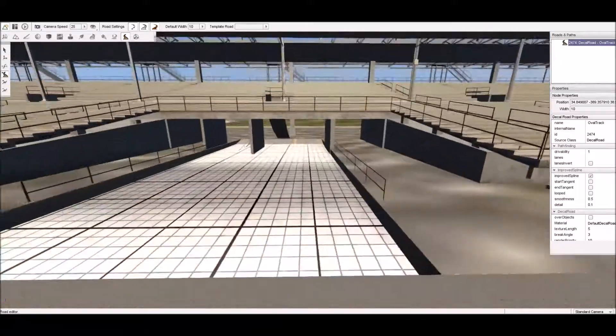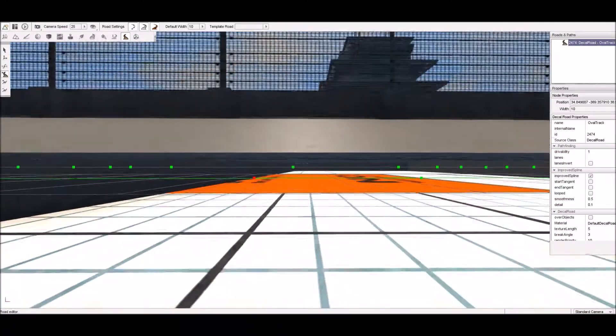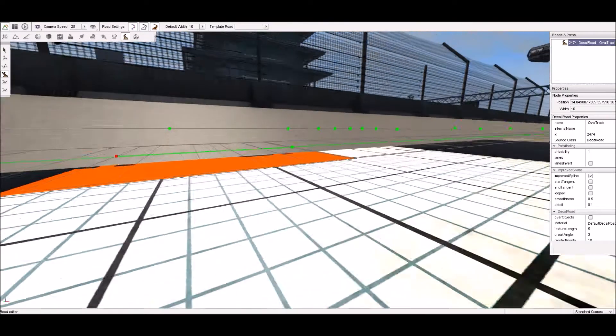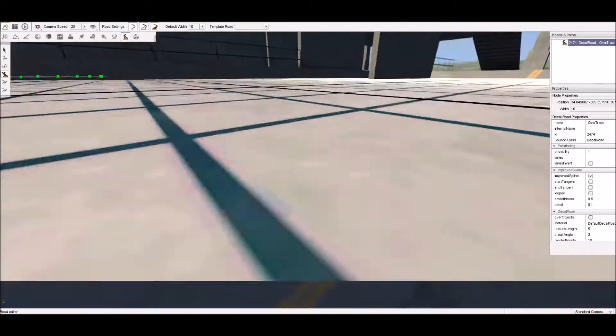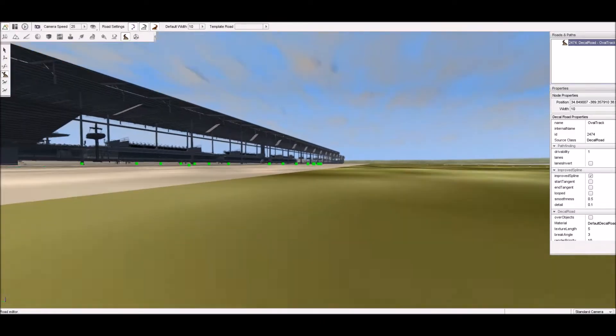Now, you can probably see here - is that supposed to be there? Well, it's the only way to get the AI working. As you can see, there's the AI path. This is what it's supposed to look like. The reason why that's supposed to be there is because without it, there isn't anywhere for the AI to go.